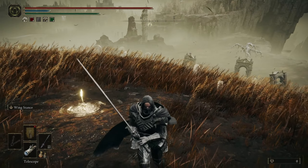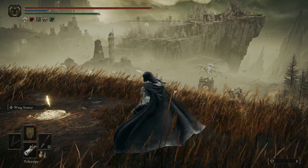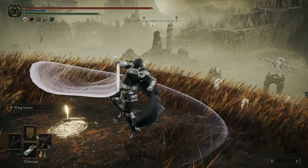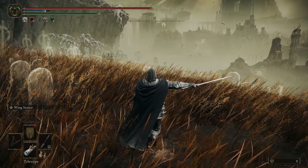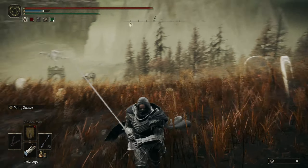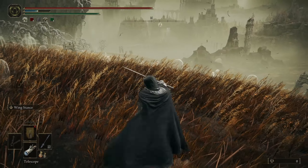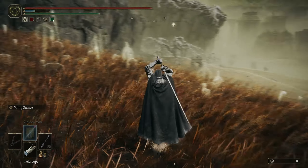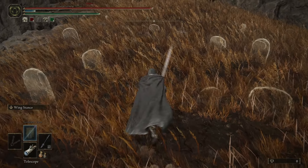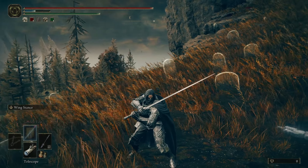Six attacks on light, four attacks on heavy. For the weapon art, you hold the left trigger and you stay in this stance — you can move around and dodge from it as well. The light attack chain in stance is a free three-hit attack and you can go into your normal attacks from there. The heavy in stance is a jumping attack, which is quite nice. The running attack is a nice little thrust, and the running heavy is a nice two-attack chain.